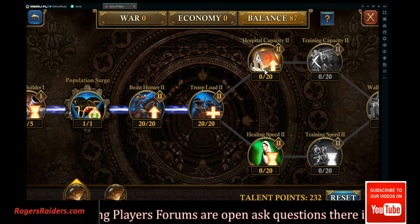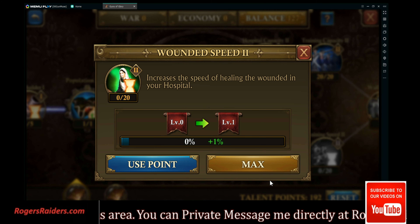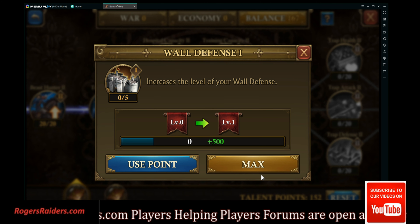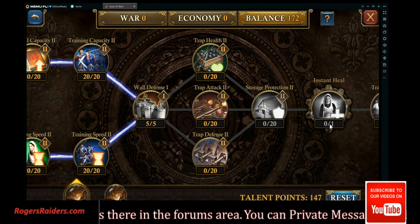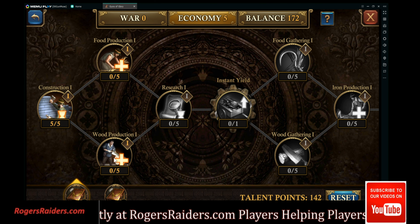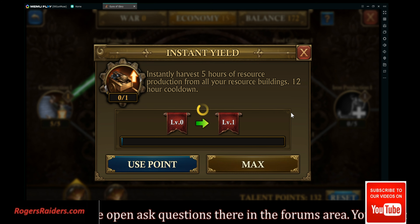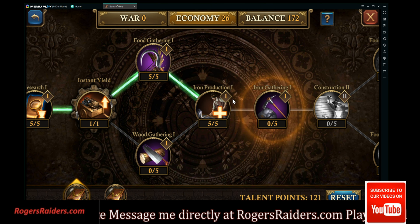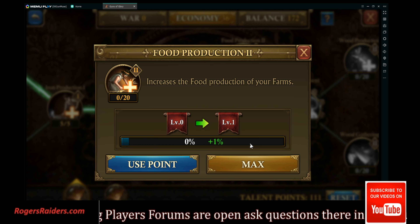Troop load — now I've got to go two different directions here: capacity and speed. I can't remember if there's another one up here or not — there is no more down here, so we can go back over here. Food production research, get our instant yield — going to need it. Food gathering — going to need it. We're just trying to get to the development at the very least.